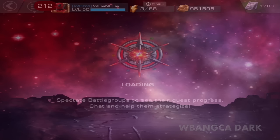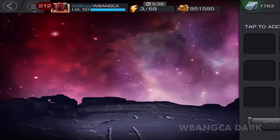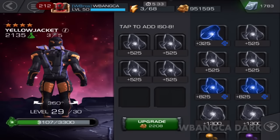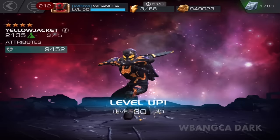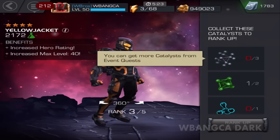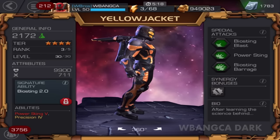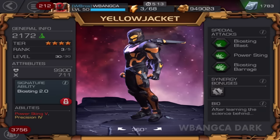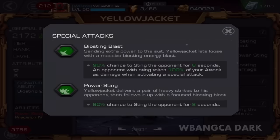Alright, let's get back to business — leveling up Yellow Jacket, the main man. There we go, almost there. Rank 3, level 30 Yellow Jacket! 2172 power index, 9900 health, 711 attack. There it is — precision 4. That is the rank 3 Yellow Jacket.